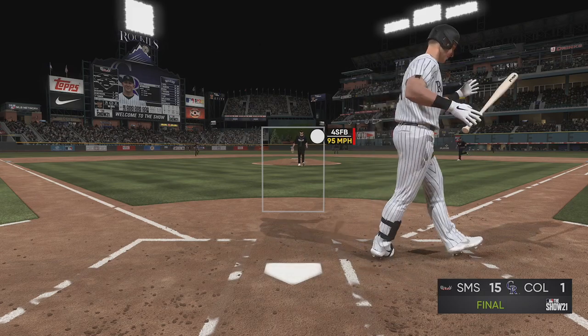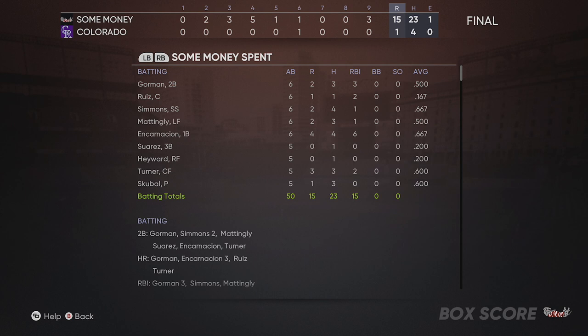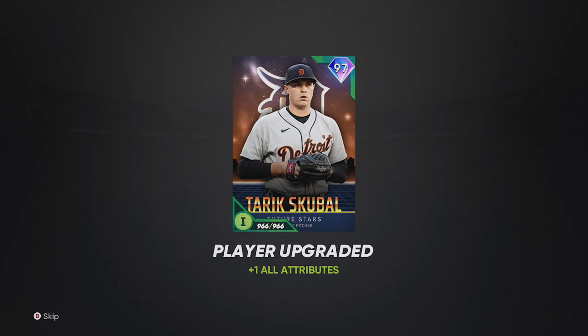That strikeout right there should do it. I believe that was the 21st, so we cleared the 20 strikeouts. I believe we had exactly 20 hits — Trey Turner had three. So I believe we had exactly 20 hits. 13 of those hits were extra base hits, so we should have cleared the total bases as well. Which means that since that is my second time doing this over the last hour and 10 minutes, we should be done.